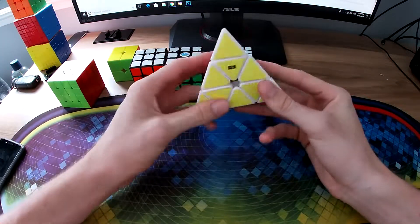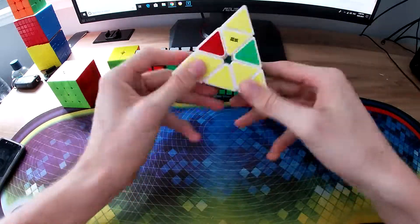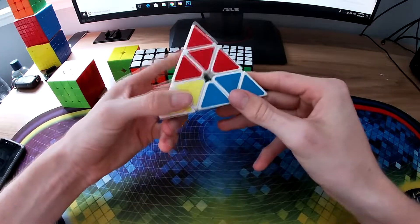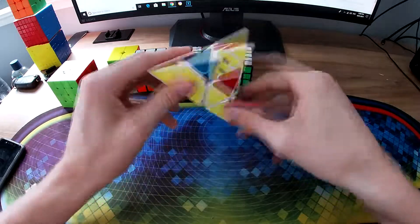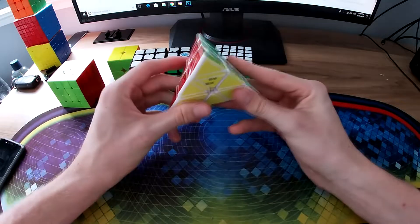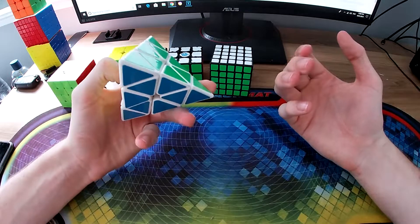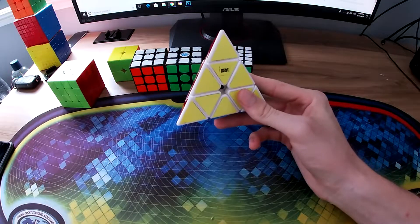For Pyraminx I'm using the MoYu magnetic Pyraminx — I've had it for nearly two years, used it at Brisbane Winter 2017. At Brisbane Winter 2018 I actually did pretty well, getting about an 8-second average and a 6-second single. I don't really think I'll get that again — it was a lucky average. I'd say maybe a 9-second average and a 6 or 7-second single would be good. I do it for fun really, just to do a full event.